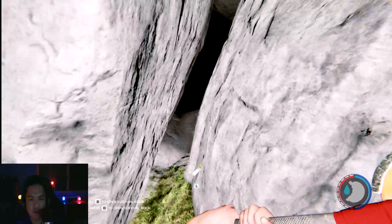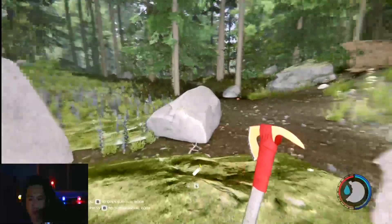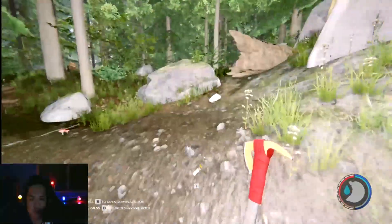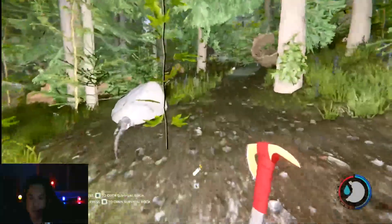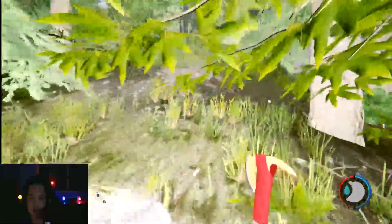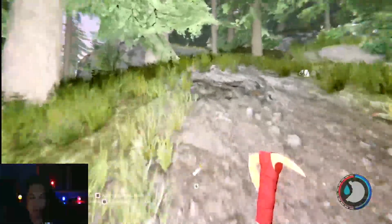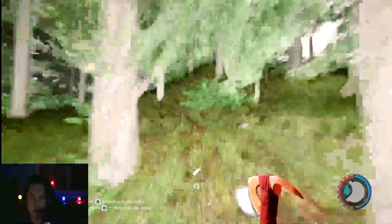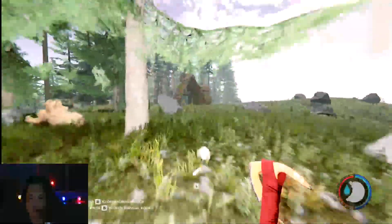Now that we're out of the Modern Axe cave, from here make a hard right and head straight. See this log? Go to the left of that log and keep heading straight — don't follow the road down there, just head straight — and we will eventually come out into another cannibal village, a smaller one, right here.